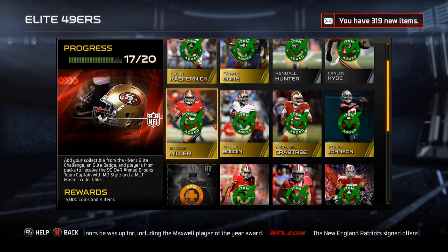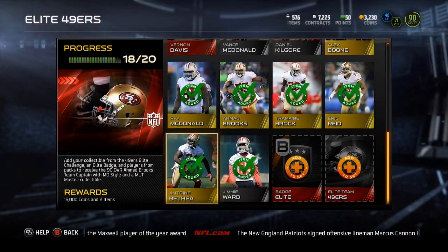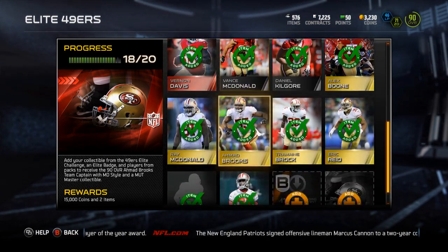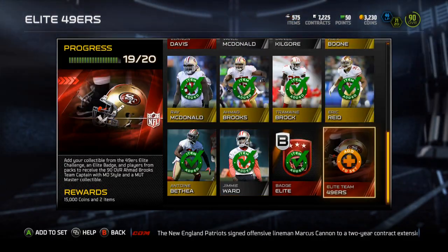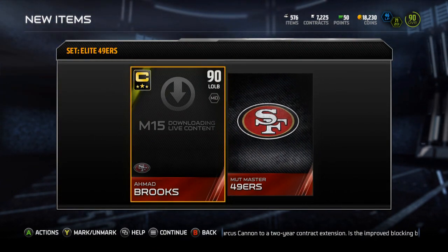Yo guys, what is up? It is Nick, and today I'm going to be finishing up the 49ers Elite collection. Actually pretty cheap because Vernon Davis was only $20k, so that's nice. I'm doing the Elite badge and the Elite 49ers helmet to get my $15k.